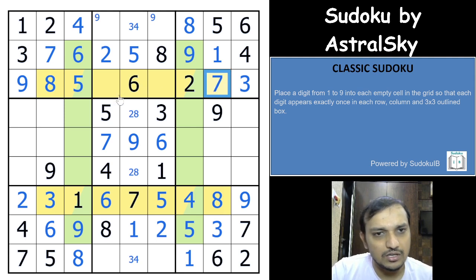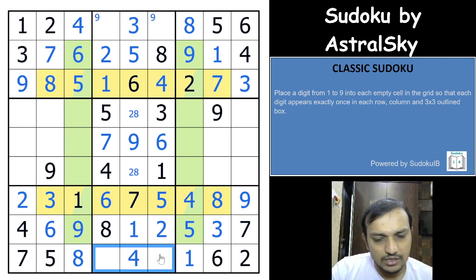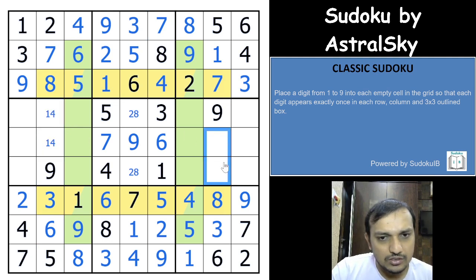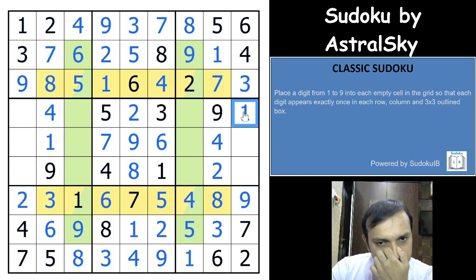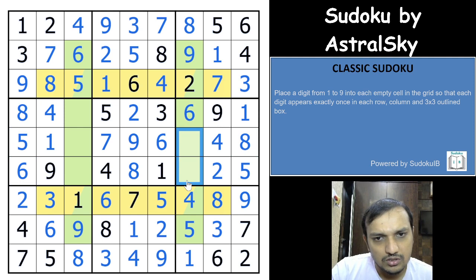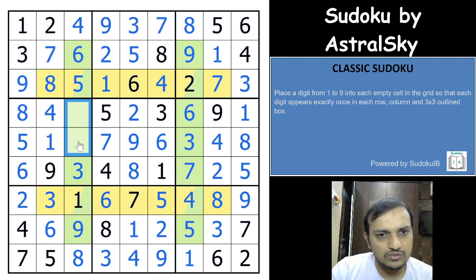8 gives you a 3 here, 7 here, 1 and 4 — so this is 1, that is 4, that is 3, that is 4. Then 3 and 9 give that is 9 and that is 3, which gives you a 9 and a 7 here. Amazing — these two cells are 1 and 4 in any order; these two cells are 2 and 4 in any order. That 4 gives you 2 and 4, then 8 and 2, then 1 and 4, then 1, 5, and 8 — so this is 5, that is 8. That gives you 5 and 6 in any order, 6 here, 3 and 7 in any order, 3 here, and 2 and 7.